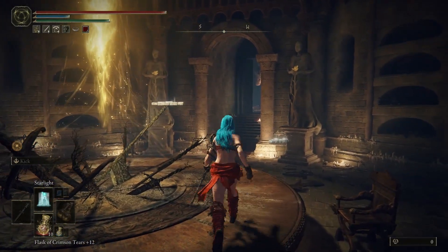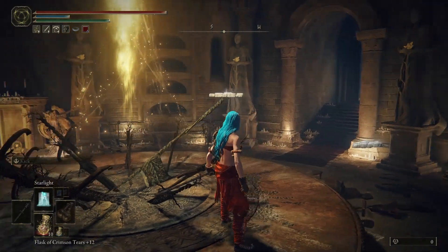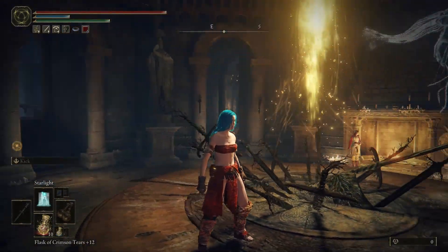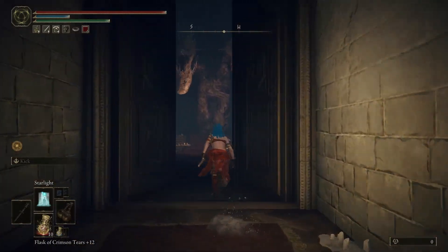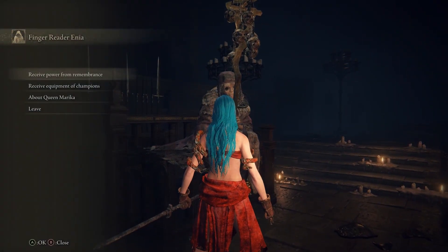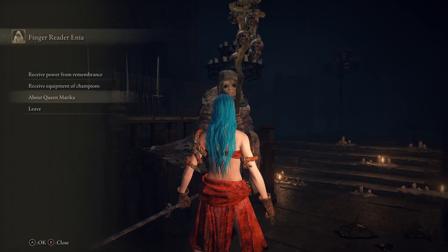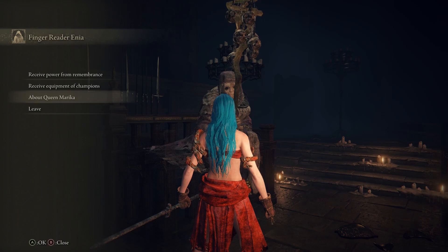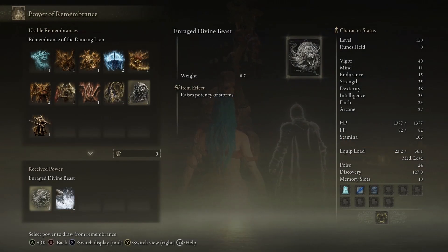Alright, last time I defeated the Dancing Lion and I also changed the hairstyle to this one — I don't think this was in the game before, it's much longer. I got remembrances which I haven't checked out yet, so I should be able to see what equipment they give. I don't think there's anything new in here — that's from the base game. Then we got Dancing Lion, which raises potency of storm, so I'm guessing this is a talisman.